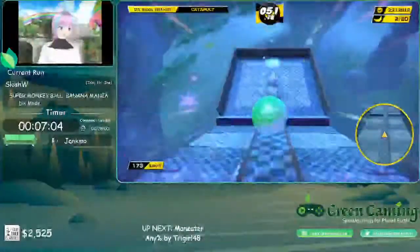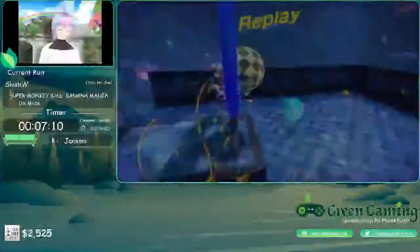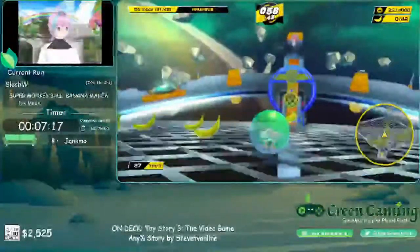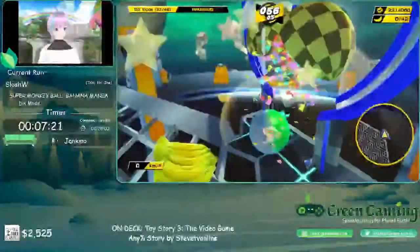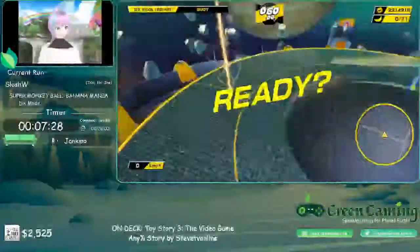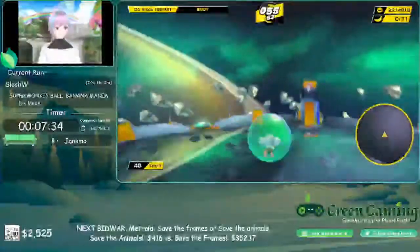On Catapult I need to watch my speed and positioning because Catapult can have the issue the community dubs 'concrete goal tape.' If you go too fast, and if you're positioned too far to the right, the goal posts hate you more — I don't know why, but that's just a funny quirk of the goal posts.